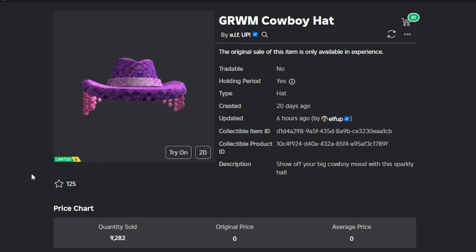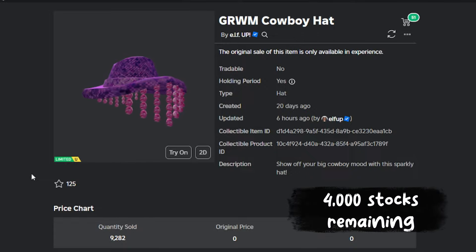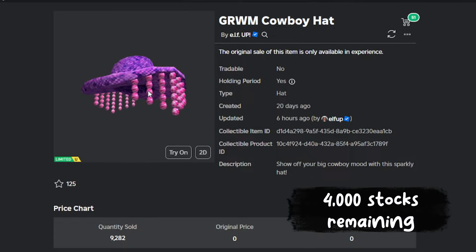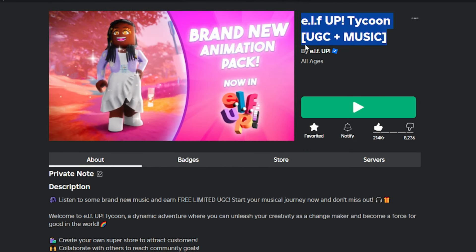This is the 'Get Ready With Me' Cowboy Hat item, just released. For the stock, only around 4000 remaining. To get the item, you can search the ELF Up Tycoon game. For the game link, I put it in the description below.